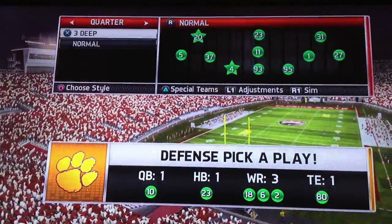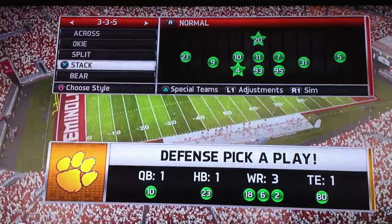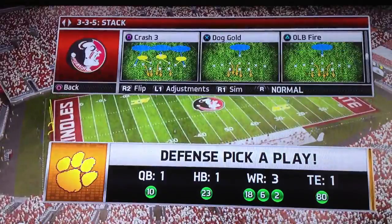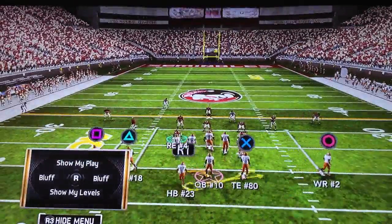We'll go with the 3-5 and find it right here — the stack formation. What it does is set us up to defend read options.